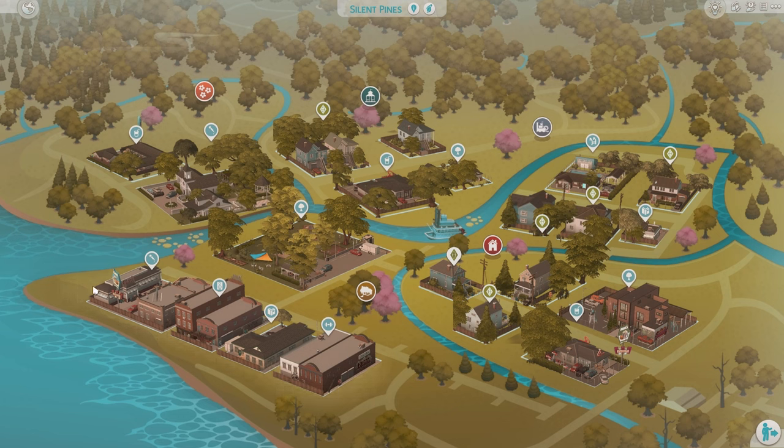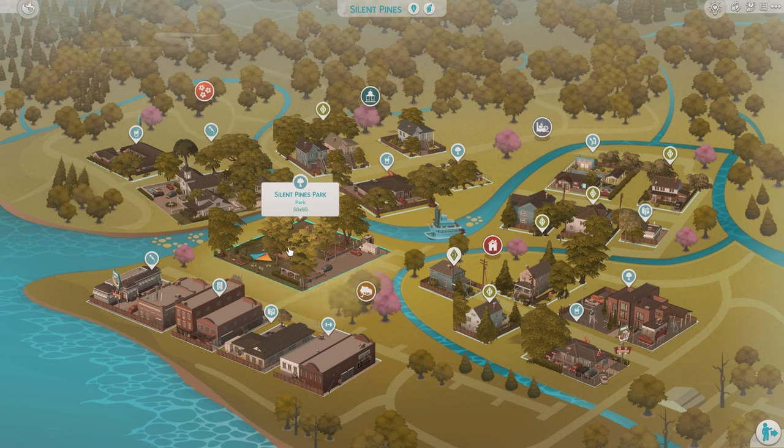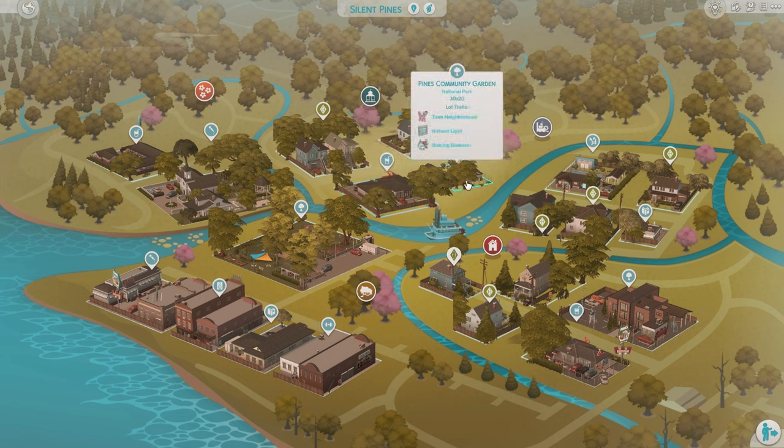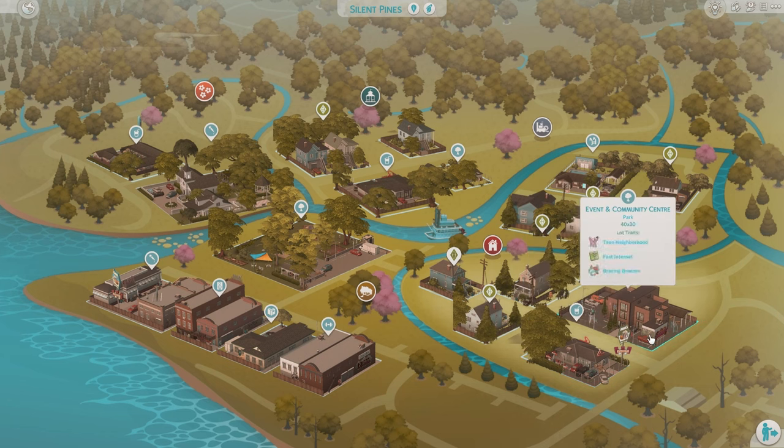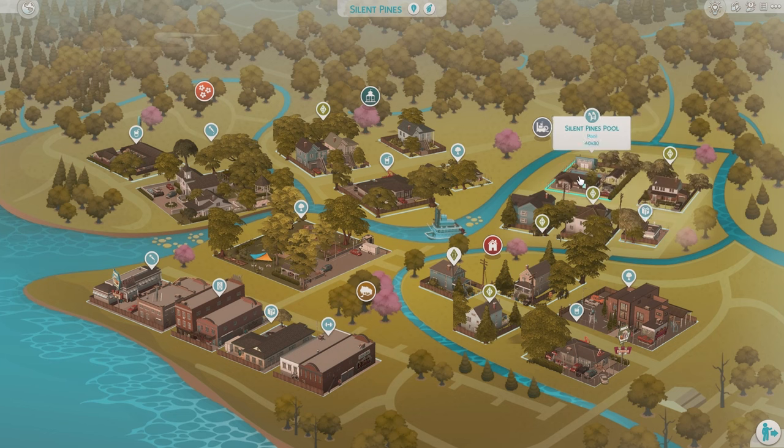Here is Silent Pines, and we'll start with the Strip. There's the Pines Diner and Cinema, the Dive Bar and Country Club, the Harrington Library, Pines Gym and Post Office — I absolutely love this post office. Over here we've got the Twin Ridge Motel, Church and Wedding Venue, Silent Pines Park, Cafe and Bookstore, Pines Community Garden — also a wicked cute lot. We've got Ma's Diner, Event and Community Center, Betsy's Internet Cafe, and the Silent Pines Pool. Those are all the community lots.